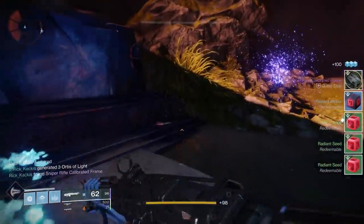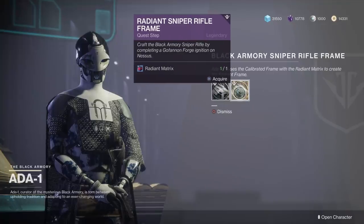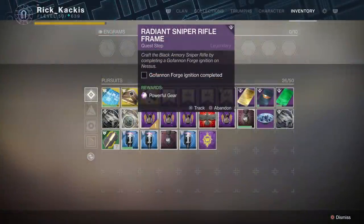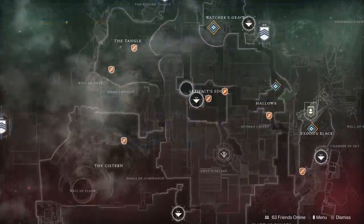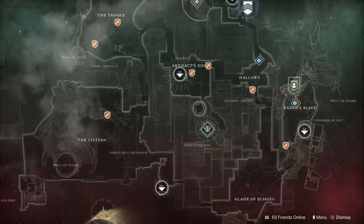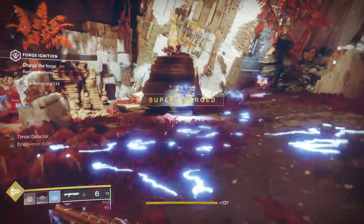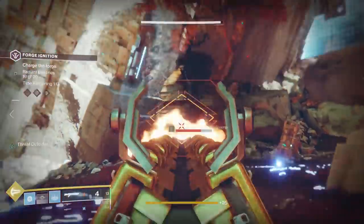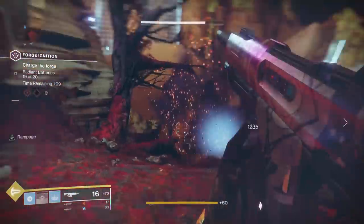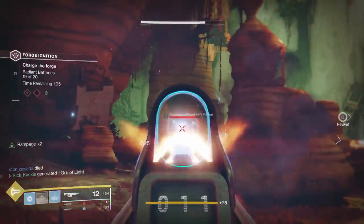Once you've completed this step, head back to Ada 1 and she's going to give you the radiant sniper rifle frame, which has only one requirement: ignite the Goffanen Forge, and that's it. If you complete all three waves of the Goffanen Forge, you will get a powerful high light sniper rifle — definitely worth trying to get. But at this point, even without doing that, you've unlocked the Goffanen Forge. You can go to it, interact with it, matchmake with people, and do it. The next step is just beating it.